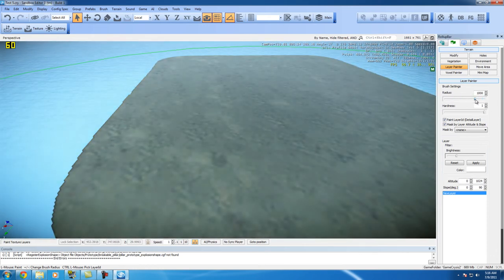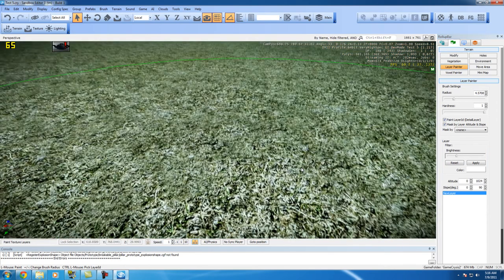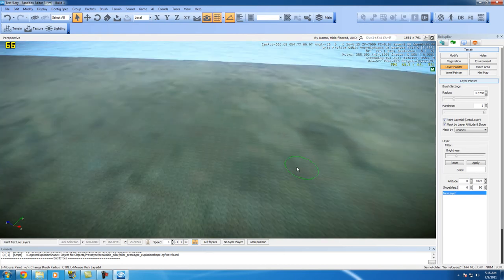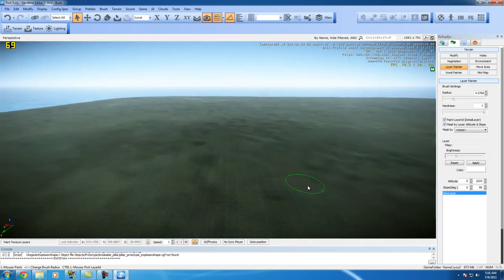Exit that, go to the Roll Up Bar — it should be enabled by default — hit the second tab, and go to Layer Painter. The radius is set to four but it's too small, so turn it all the way up. It looks a bit ugly from up here but once you zoom in it gets much better. We're pretty much done with the terrain for our battle area.